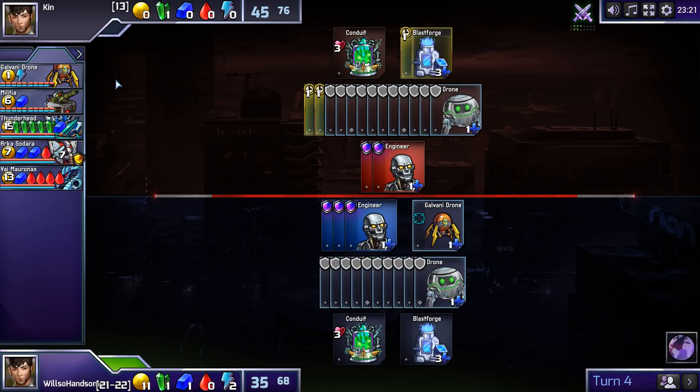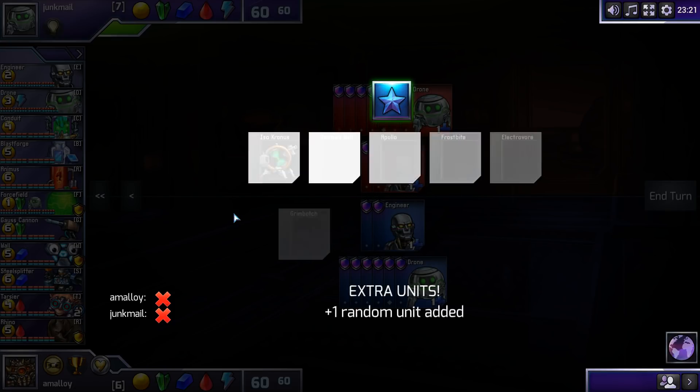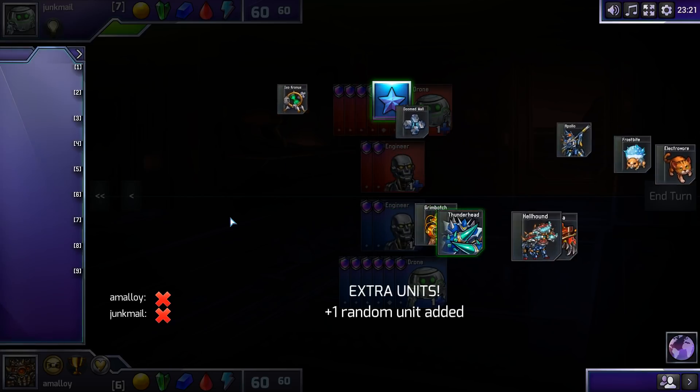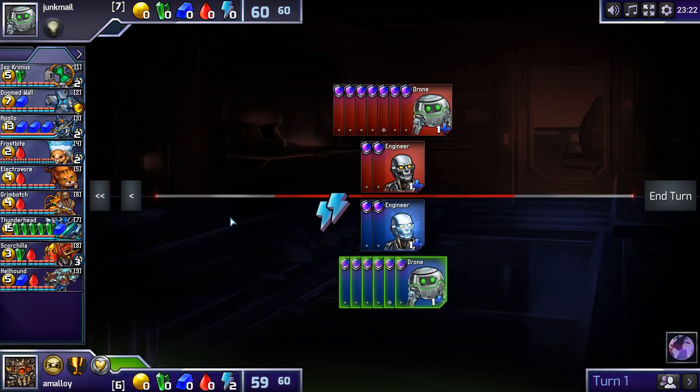What would we do in this set? I guess both players want Thunderhead, but that doesn't seem that prominent to me. Junkmail — a person with a Platinum ticket, apparently. Base plus nine is fine. Good lead practice, right? The main question is: can you go Apollo? Because if so, a lot of the rushy red stuff is not going to work. I think the answer is no — this is a Hellhound, Grimbotch, Electrovor game.